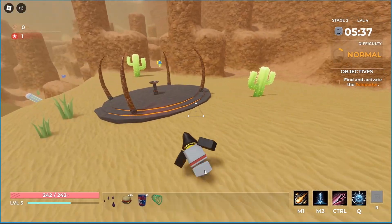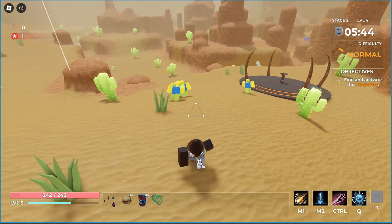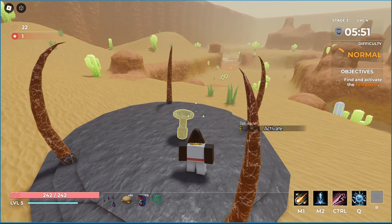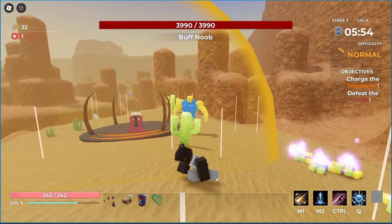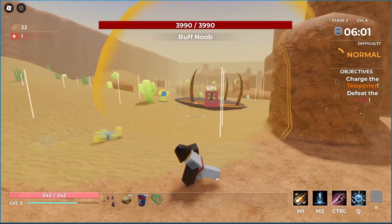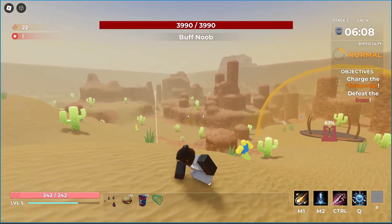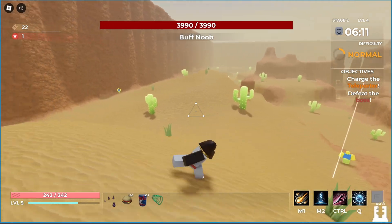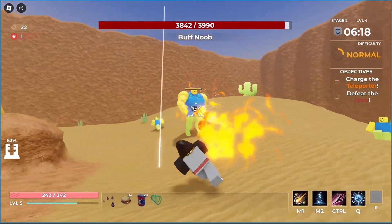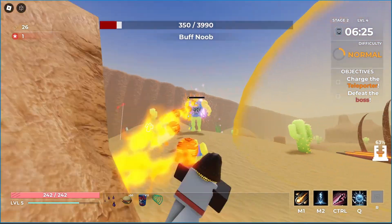The teleporter boss event has also been scripted and added into the game. When I trigger the teleporter, it's going to spawn a boss enemy that we have to fight, and we also have to charge up the teleporter. We get a new objective: defeat the teleporter boss and charge the teleporter. When you go outside of the zone for charging the teleporter, it'll start flashing at you. There's also a billboard UI that, if you look away, will appear on your screen and show you the direction you need to go to charge the teleporter. You can see the boss's health bar at the top of the screen, and eventually once he dies, the objective for that will be complete.